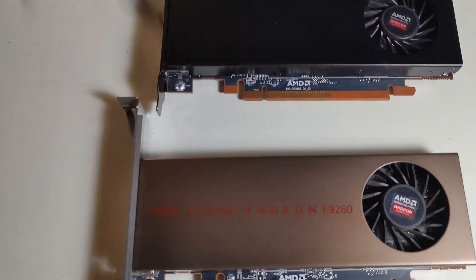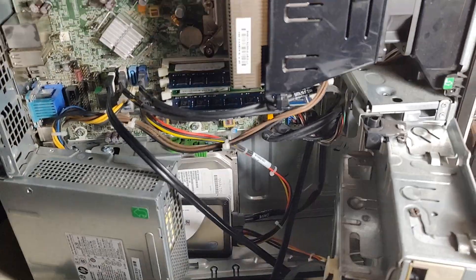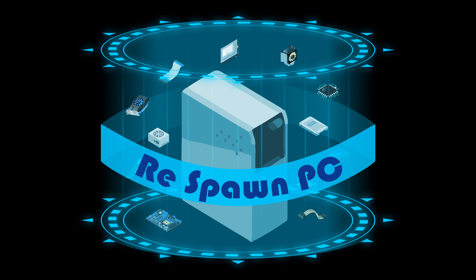Today we're going to look at two not-really-known graphic cards, the E9173 and the E9260. I'm going to put that in an office PC with the i5 2500 and 16GB of memory. Welcome to Respond PC, I'm Dank, let's dive in.